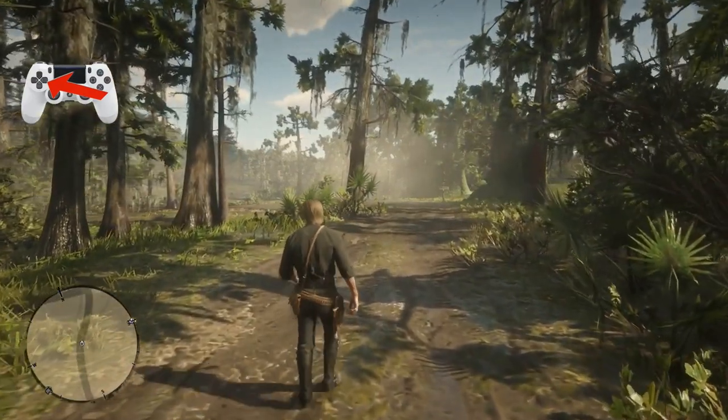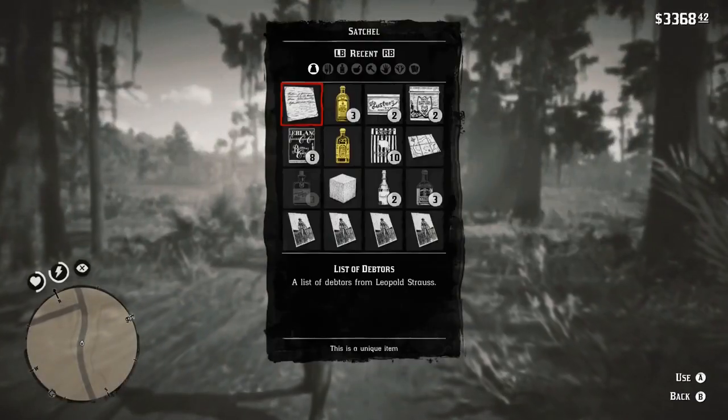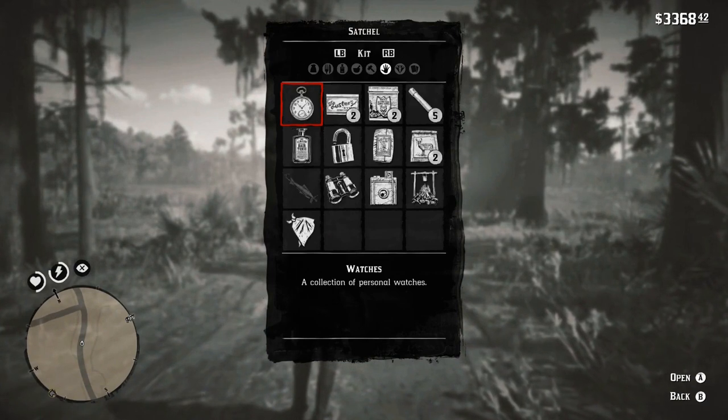All you have to do is hold the right arrow button on your controller like this. So this is how you open the inventory on Red Dead Redemption 2.